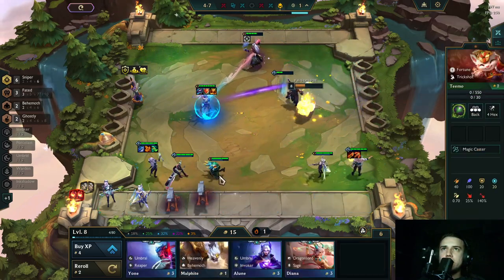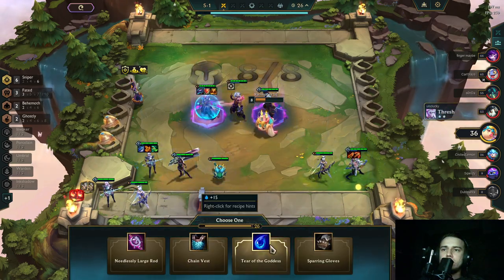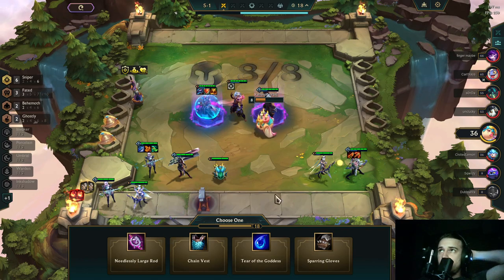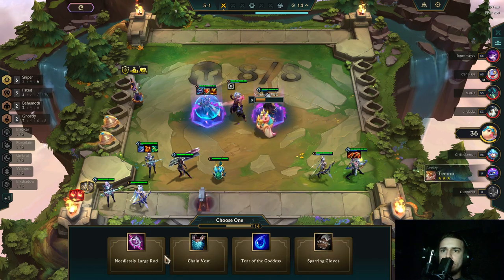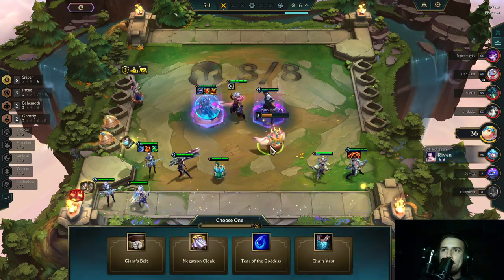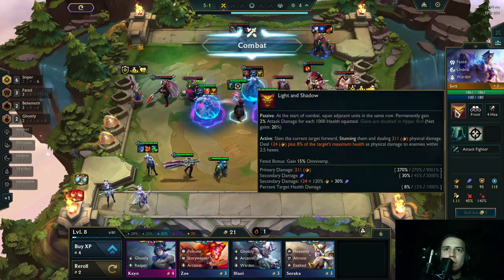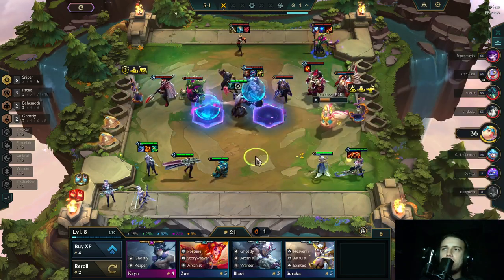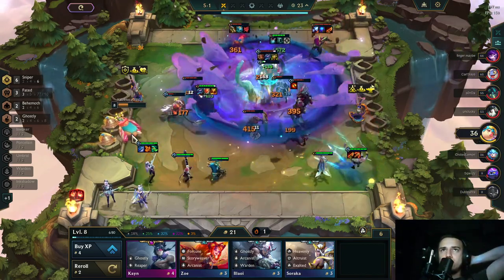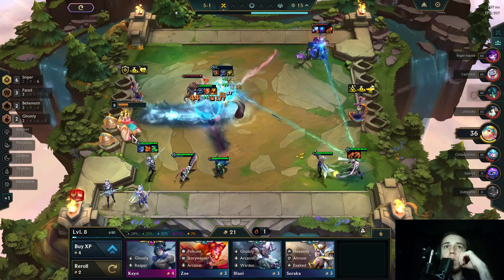Some nice items for Set please. We have no armor shred by the way. Quicksilver — he gains Omnivamp. Okay, the last one could be Titans or Bloodthirster if I can afford one. I should have rolled there — why did I wait? But I still win — wow, I'm strong!